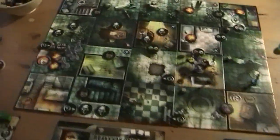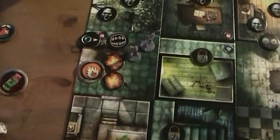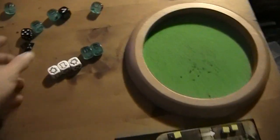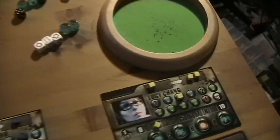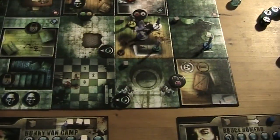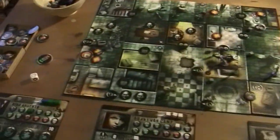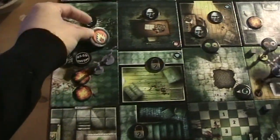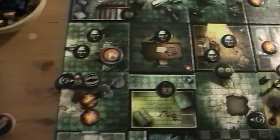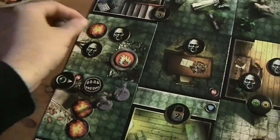Then the fire spreads, which means here in this room two more zombies are killed — simply because there are two burn markers. For each burn marker, every time fire is activated zombies are killed. In addition, we have to roll which direction the fire moves. If we roll a four or three the room is destroyed, which would be really bad. And that's a one — at least I can live with that. That means the fire moves up here, and we place a burn marker in this room.